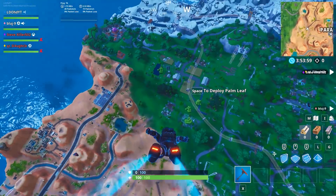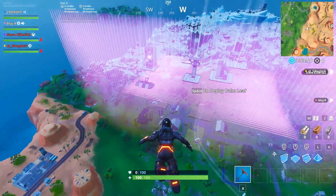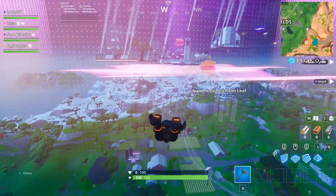Once it's loaded in, you want to go to Paradise Palms because it's the closest rift to the location. Go ahead and rift in here. If you fly towards Fatal Fields you should eventually see the floating city - and there it is, all the floating city buildings are loading in now.